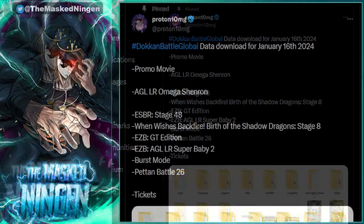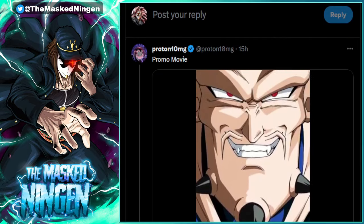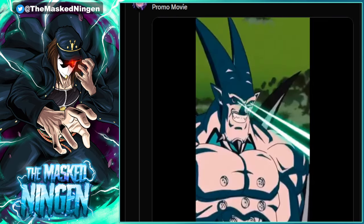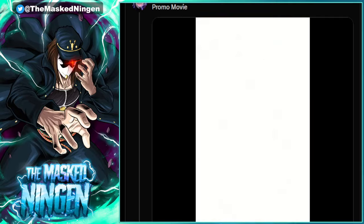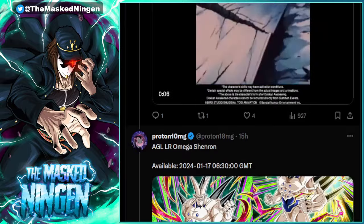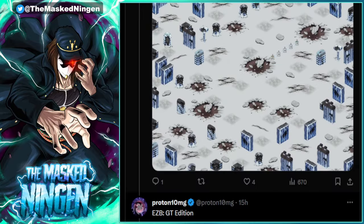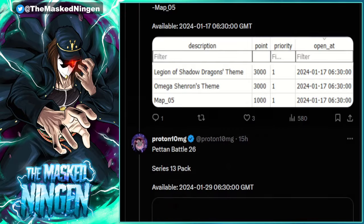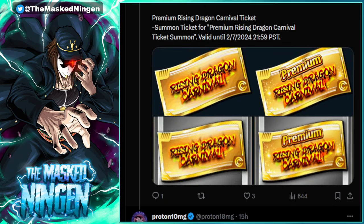If we take a look at this tweet from Proton from earlier today with the data download, it goes over everything that was in there. We're getting Omega Shenron, we're getting the promo movie - this is confirmed in the news with the incoming addition of the LR Omega stage to the Shadow Dragon event as well as the burst mode for the Shadow Dragons Dokkan Fest event. Global Dokkan tweeted out the English translations for the unit. We're also getting Super Battle Road stage 48 coming out tomorrow, the EZA for Frieza, Cell and Goku - GT Heroes is the bonus category.